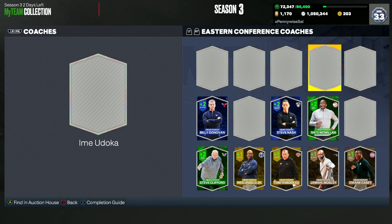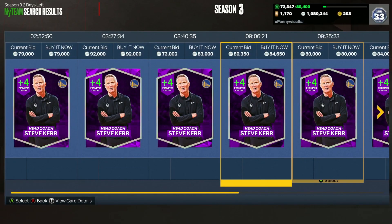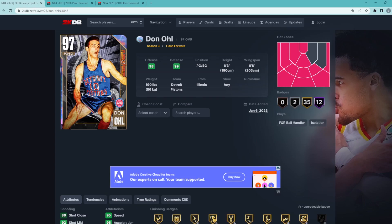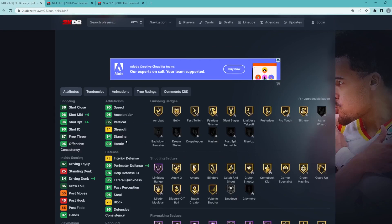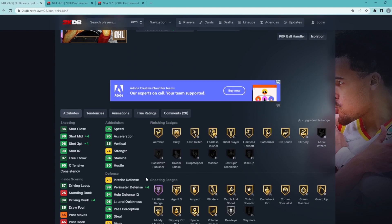Coming in at number five, ranked from fifth best all the way up to the best — the fifth best coach in the game might be a little bit surprising, but I do think it's going to be this Amethyst Steve Kerr. He is really really expensive, about 80,000 MT. If we hop over to 2KDB we can see what boost he gives to a point guard, a small forward, and a center, because the boosts are different depending on position. For a point guard, Steve Kerr gives a plus four three-ball, plus four mid-range, plus four perimeter, plus four driving dunk, and a plus four ball handle.